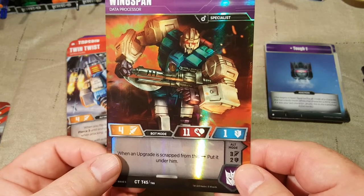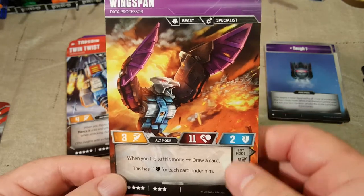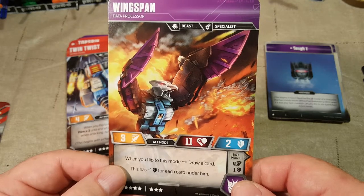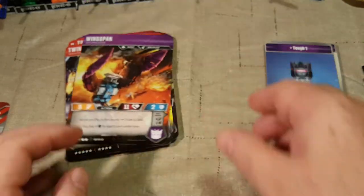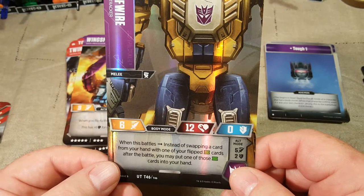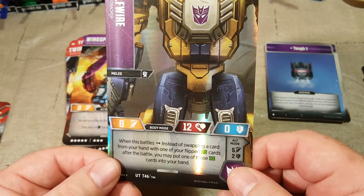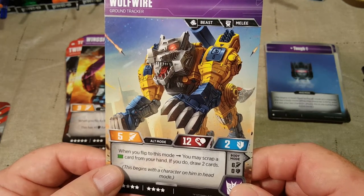Wingspan — when an upgrade is scrapped from this, put it under him. He's another beast with the purple and blue color scheme, so I wonder if he's part of a group. When you flip to this mode, draw a card. This has plus one defense for each card under him. Last but not least, we have Wolf Wire, Ground Tracker. When this battles, instead of swapping a card from your hand with one of your flipped cards after the battle, you may put one of those cards into your hand. His beast mode: when you flip to this mode, you may scrap a green pip card from your hand — if you do, draw two cards.